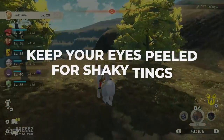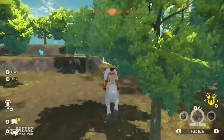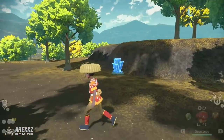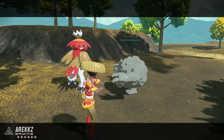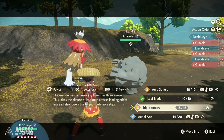You also want to try and interact with shaking things. Whenever you are walking around the world, you will see some things like rocks and trees — sometimes you'll see them shaking. Ordinarily you can interact with these just to farm items, but if they're shaking, Pokemon will be hiding inside them. Sometimes they are pretty basic Pokemon, other times they're ones you don't necessarily see roaming around. So if you're trying to find new Pokemon for your team, make sure you interact with anything you see that shakes.